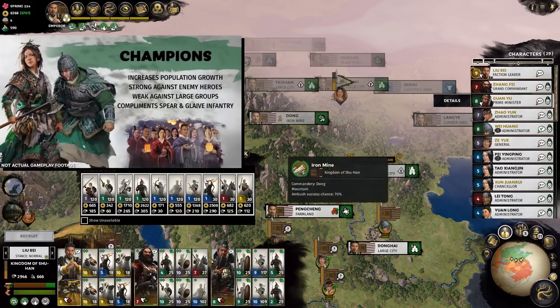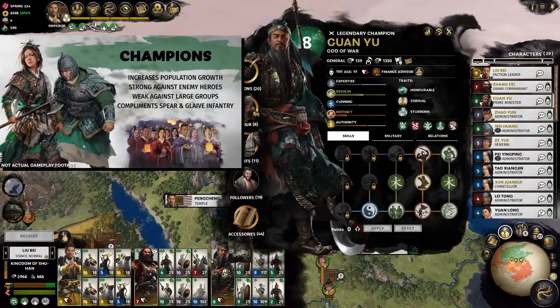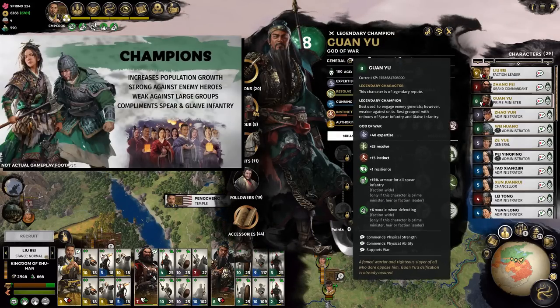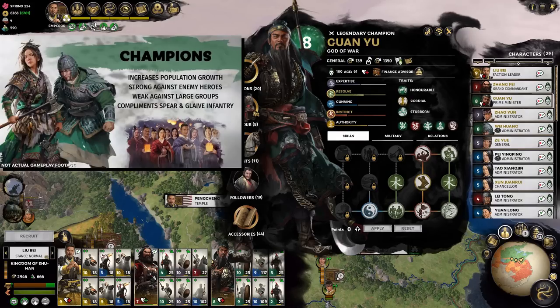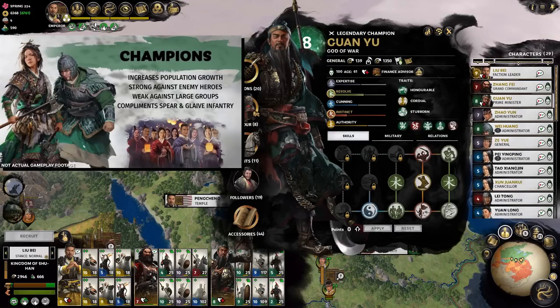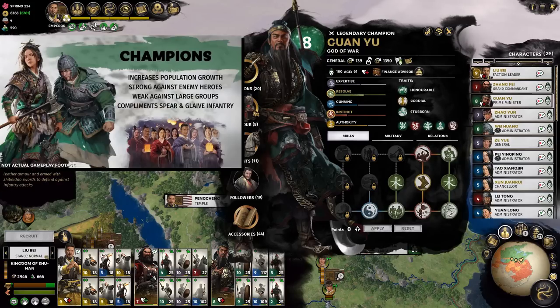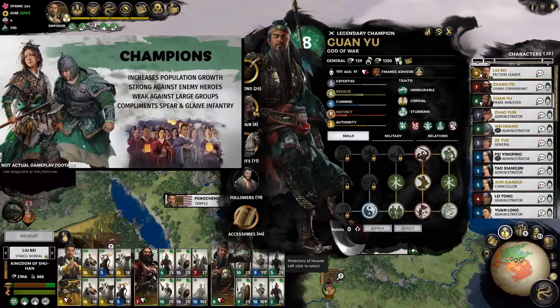On to the next class — Champions, these guys in green. You're gonna get some legendary generals here, guys that you can't lose, and you can recruit new ones. This is Guan Yu, one of the guys you get in the Liu Bei campaign. Champions increase population growth and are primarily good at fighting enemy heroes — really good at dueling other generals and killing them. They're not as effective against regular units.